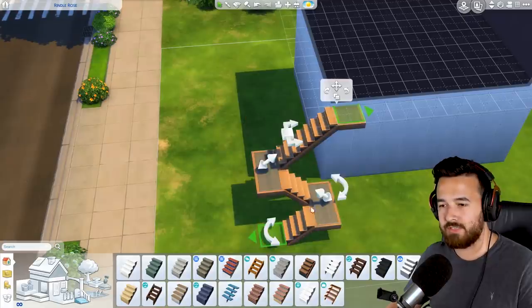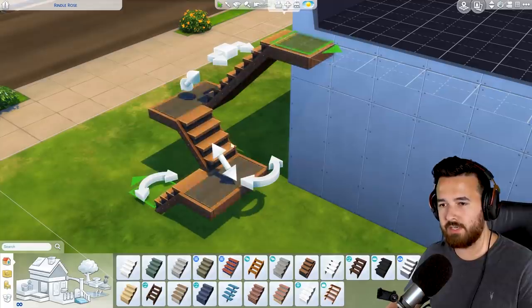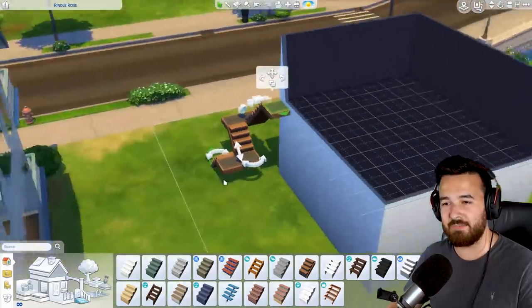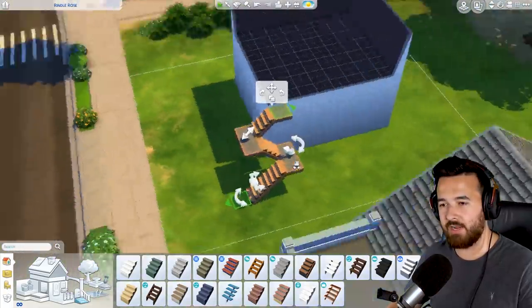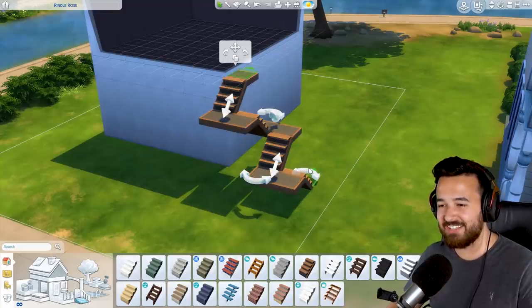We have enough room - we can actually wrap the stairs around underneath themselves. I don't know if we have enough headroom to get under here, but if we did have enough height, you could actually just keep going underneath and stepping down. Maybe if we move this a little higher. Doesn't that look good? I'm so excited about this.